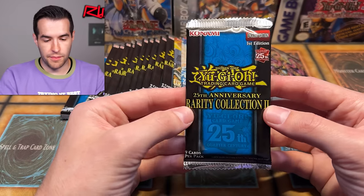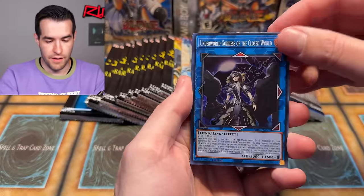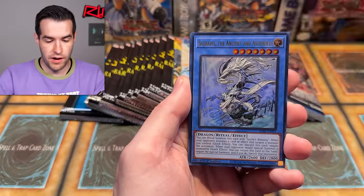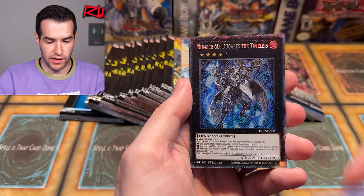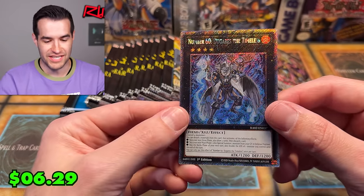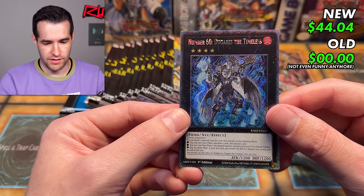Rarity is keeping it up — can we continue to pull high rarities? I'd say yes, because you pull a lot of them in this set. My favorite one is the Platinum Rare. We have TG Hyper, Lance, Illusion of Chaos, and — yes! Number 60 Dugares the Timeless. All right, we're getting down to some really good ones.